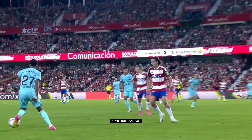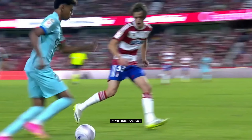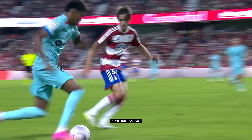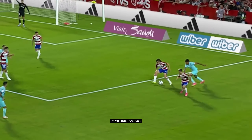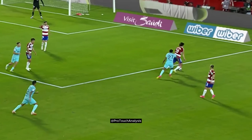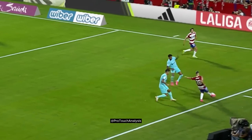As Lamine takes his touch down, the ball goes a bit behind him. Noticing the opponent only marking one side, he takes his touch down the line to try to play a cross. Even though he slips, he gets up and puts pressure on the opponent to make it difficult for the opposition to get out and tries to keep the ball in that half of the pitch.